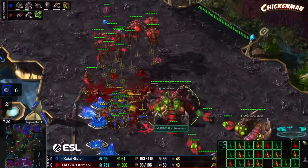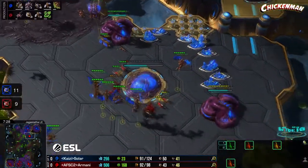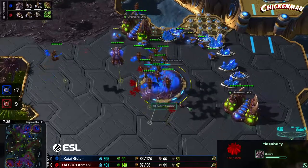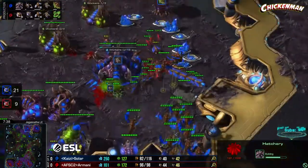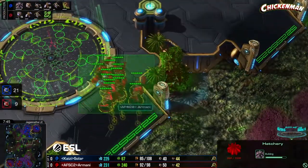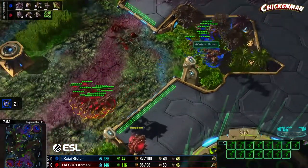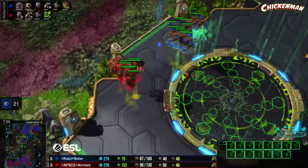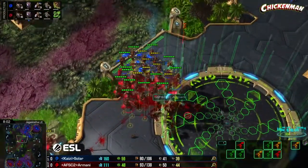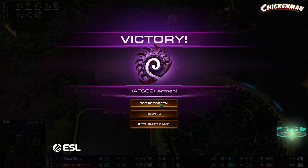Lings getting in doing some big damage — are they going to kill the third base? I don't think so, but Solar is losing a lot of drones. Solar all of a sudden down to just 40 workers. The muta count is slightly in Armani's favor, and they're going in for the fight. Armani wins — there's the GG as the muta fight goes to Armani, he takes game number one.